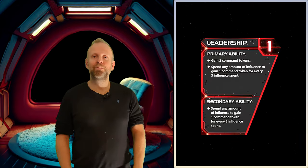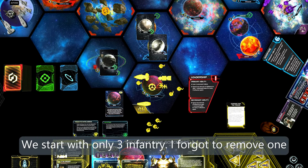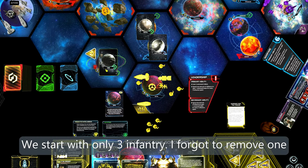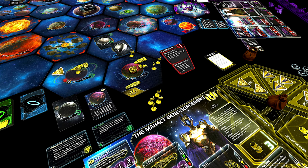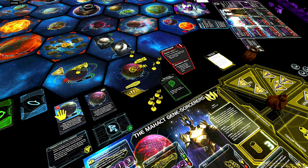Now it's time for another first round demonstration — this time with the leadership strategy card. As our first action, we can fly out here to Aang with our dreadnought and one infantry and explore it. We get a green relic fragment, then we can use Biostems to ready that planet because it has a tech skip on it.